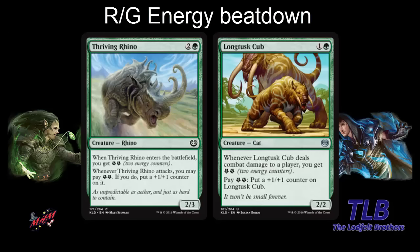Another pretty straightforward archetype — bashing in some heads. Gruul using energy.